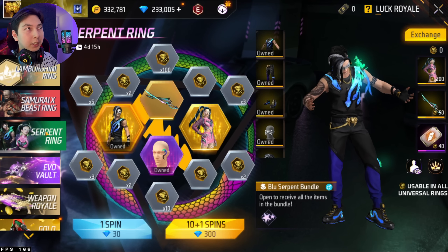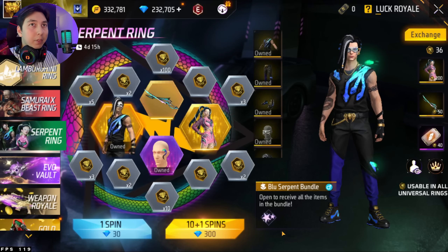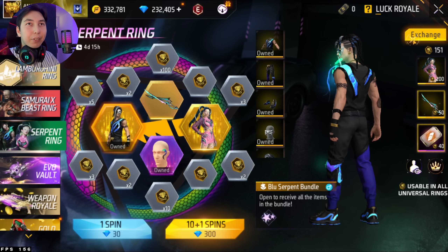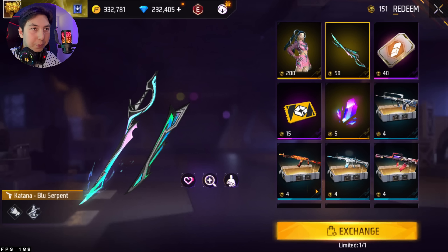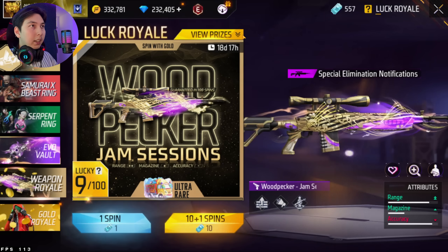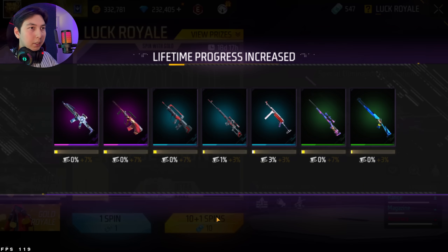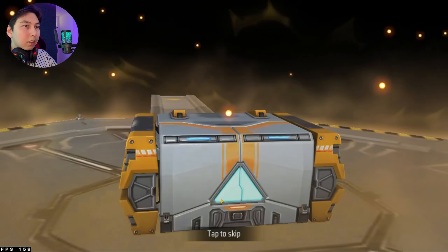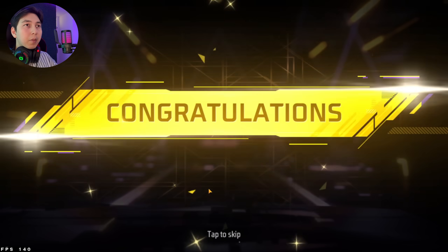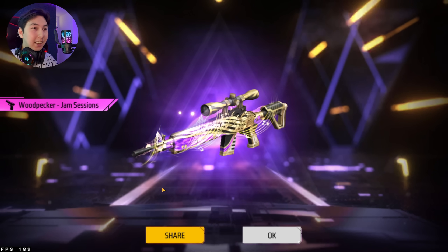Here we have the Serpent Ring and a katana skin which I want to get. 36 tokens from the spin. We got many tokens — let's exchange it. Nice, let's equip it. We also have a Woodpecker skin and this Pinwheel is going to expire in 18 days, so let's spin for it. Yes! We finally managed to get this skin as well — crazy!